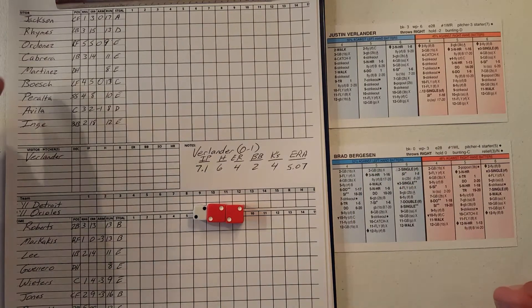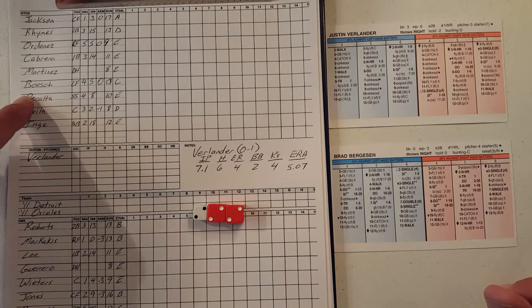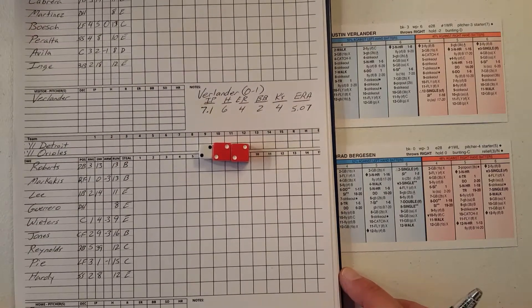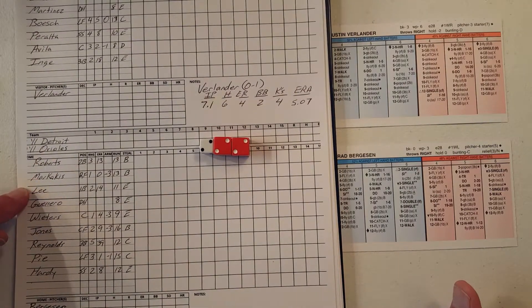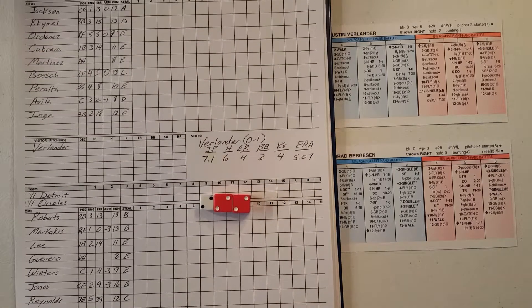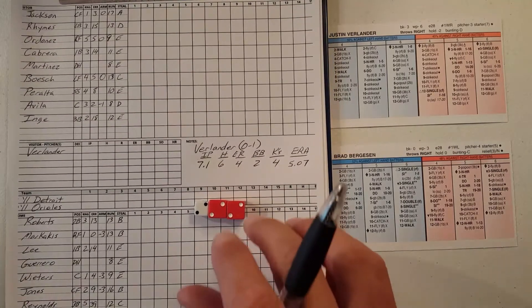One change in the lineup for the Tigers from the opener is going to be Brendan Bosch in left. The Orioles lineup will be Roberts, Marcakis, Lee, Guerrero, Wieters, Jones, Reynolds, PA, and Hardy.